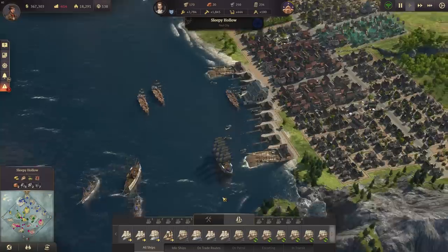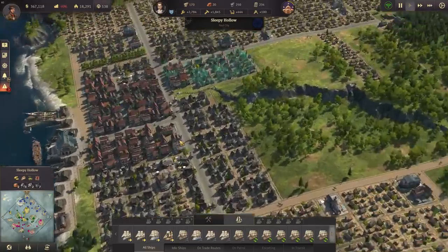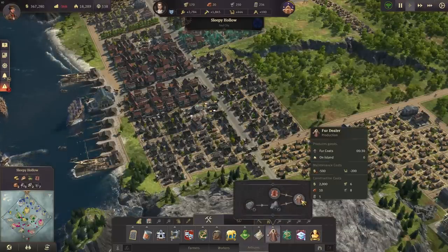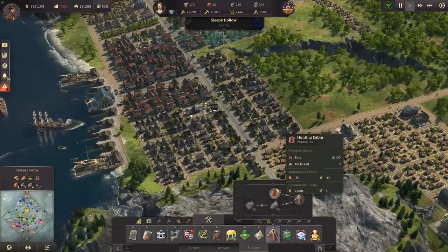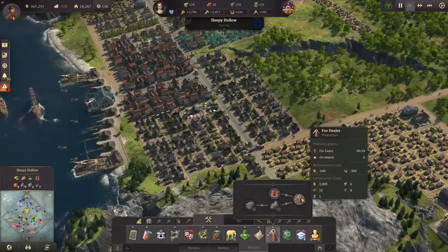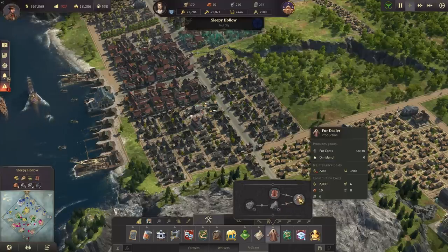Let's get two more clippers. The fur and cotton trade routes are now working — we just need to wait for the raw materials to come in, and then we can start the fur dealers. That's going to work out nicely.